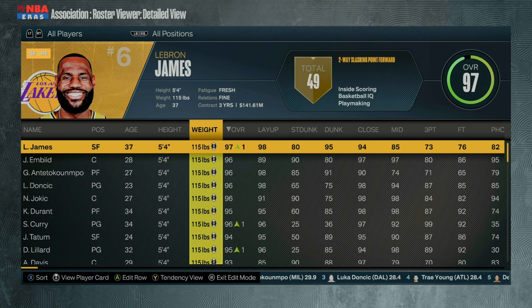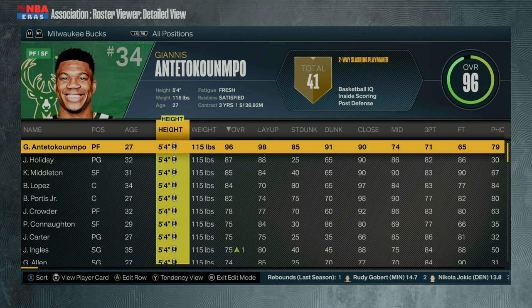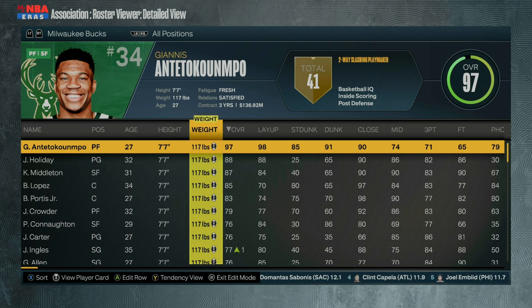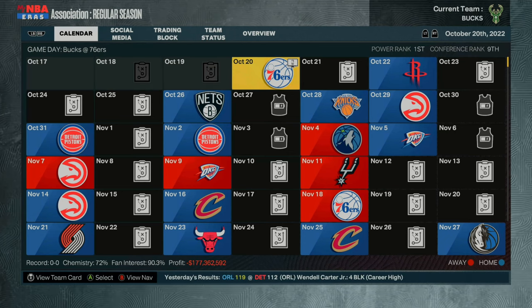Once you guys have done this for every single player in the NBA, you then want to go ahead and go over to the team that you chose — that's why it's important you remember which team you picked. For me, I did the Milwaukee Bucks. This time, we're going to go ahead and make every single player on our team a demigod. You can also max the weight all the way out, and you could give your whole team max stats and badges. That part is completely up to you. Once you've done this step, go ahead and back out, hit save, hit confirm changes, and then back out.